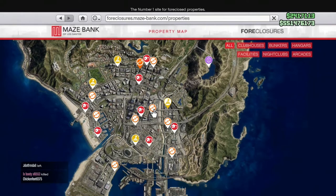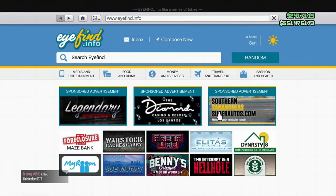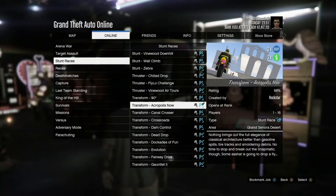Virtually every garage in the game is 40% off. That includes your penthouse garage, the casino garage add-on, the arcade, nightclub, arena workshop, office, MOC, personal vehicle storage, and all Dynasty 8 garages. Also 40% off are the high-end apartments, most of which come with 10-car garages. Additionally, special cargo warehouses are listed as 40% off.